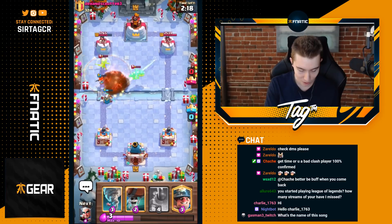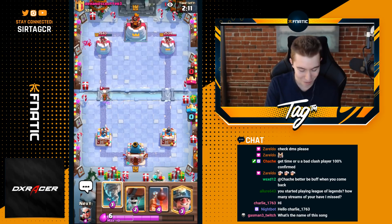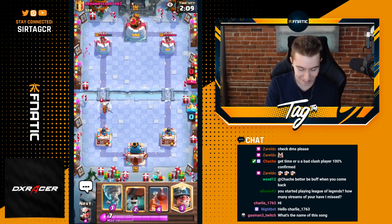I want to Fireball this just so we're hopefully able to kill the Electro Dragon here. It does kill it and then we get two hits off on the tower again. That Fireball was clean — we take those plays.